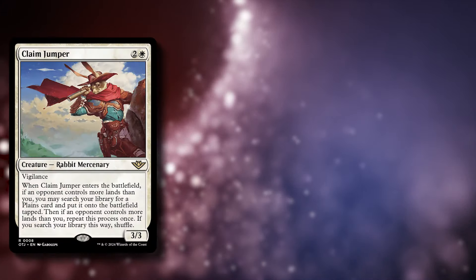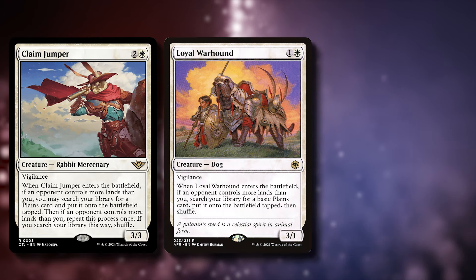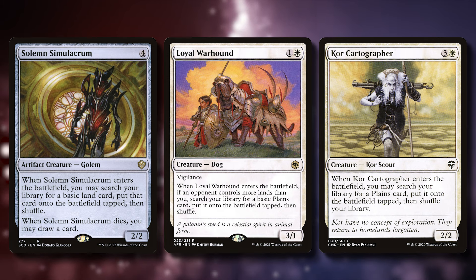Next are some of the blink payoffs, like ramp, card draw, and removal. We need creatures that benefit from being blinked and reanimated. First up is our ramp package, with Clamjumper, Loyal Warhound, Core Cartographer, and Solemn Simulacrum.